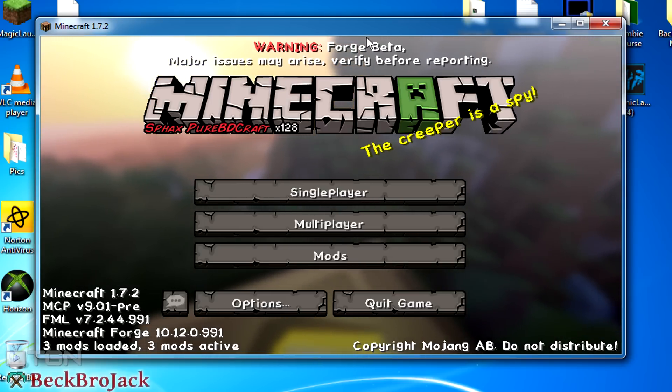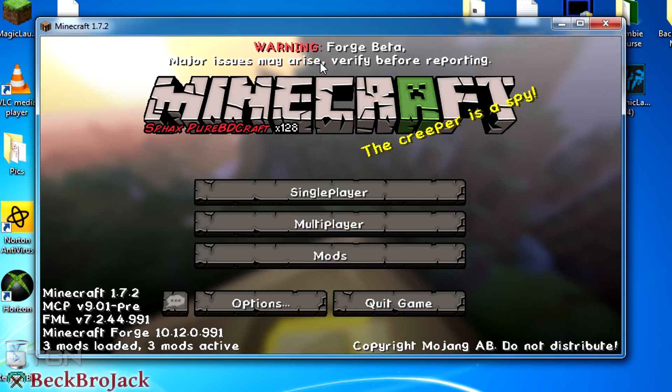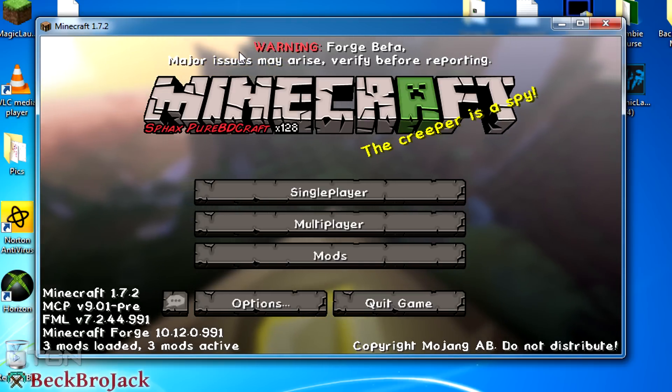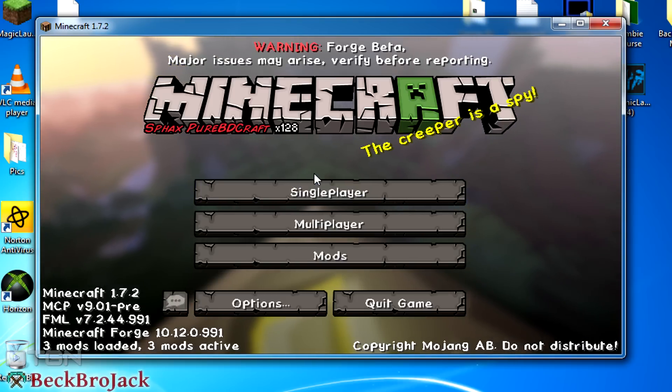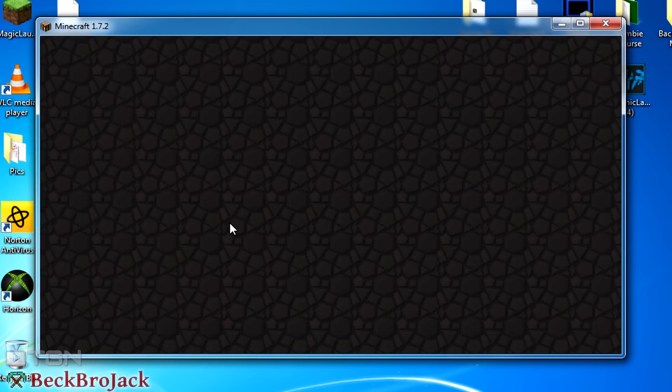At the top it will give you a warning because this is the beta version of Forge, saying there might be some issues if there are any conflicts with your computer and the version of Forge Mod Loader. For me there weren't any, but if there are, just follow the warning — it says verify before reporting, so try and fix it first.